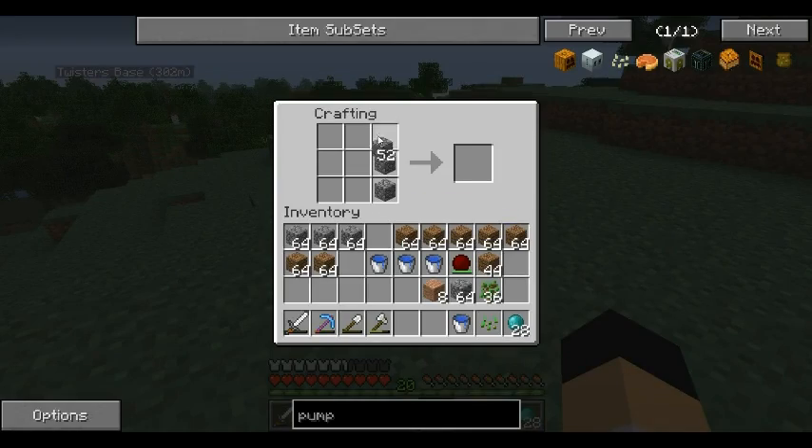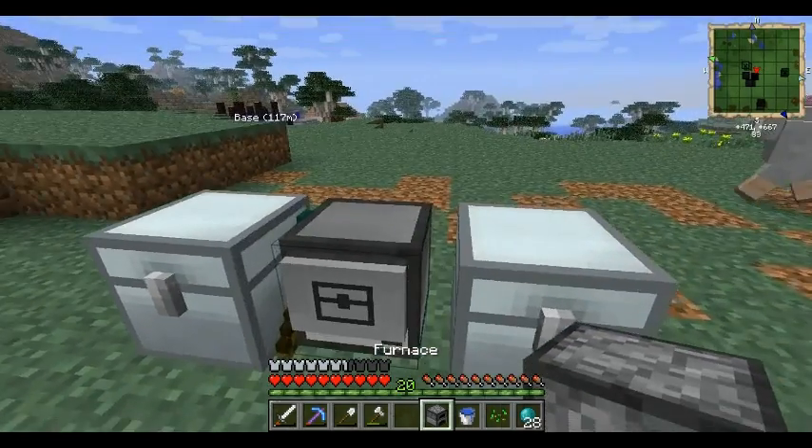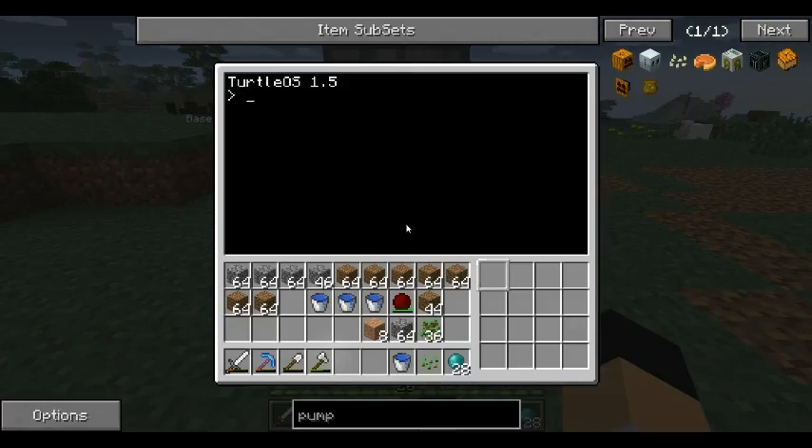We need a furnace, and you guys will see why here in just a second. For the turtle tree farm, this is how I do it — I just pasted the program in there, and you can do the exact same thing, except I'm going to rename it. You can rename this last part anything you want.